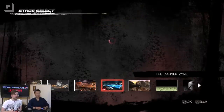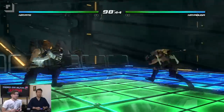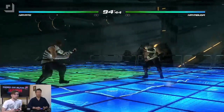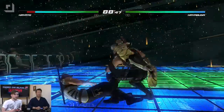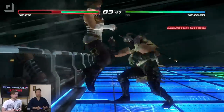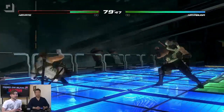Let's check out the Danger Zone stage. We're bringing this back from DOA 2 — it's a completely reimagined version. Those blue areas of the stage are very interactive. If you hit your opponent and they land on one of those blue zones, it's explosive and causes more damage. And yes, you can knock your opponent completely off the stage here.